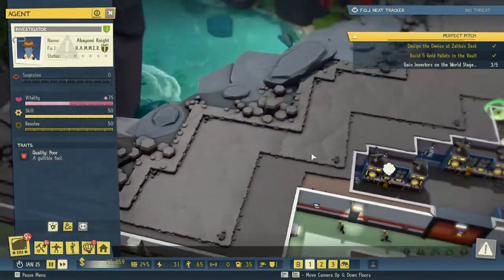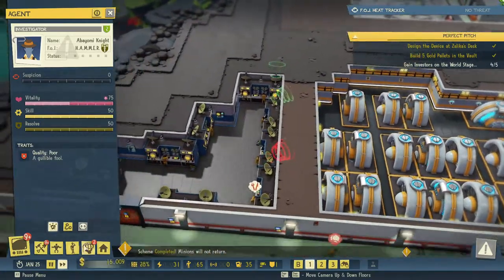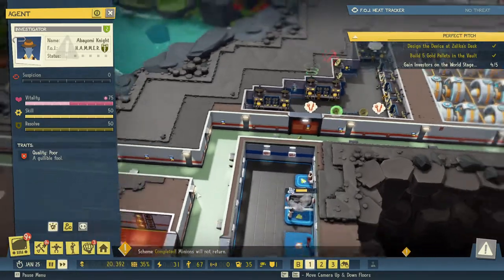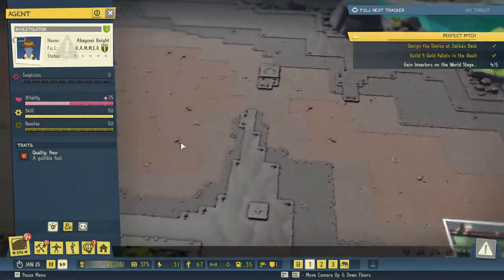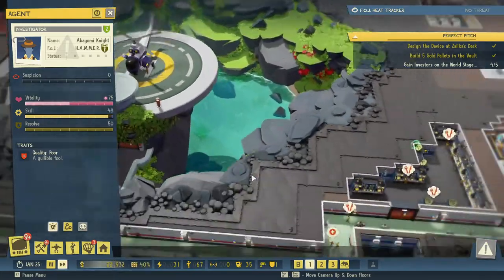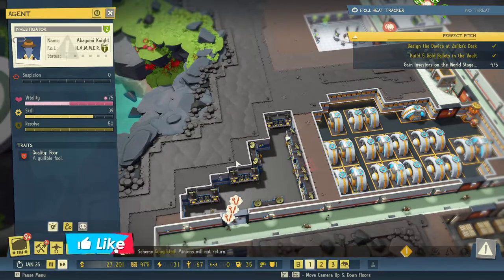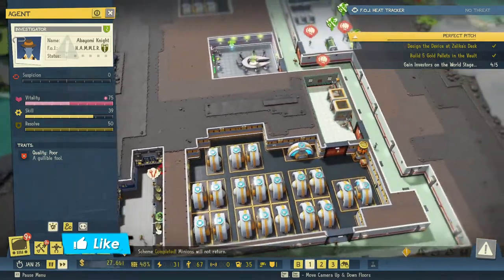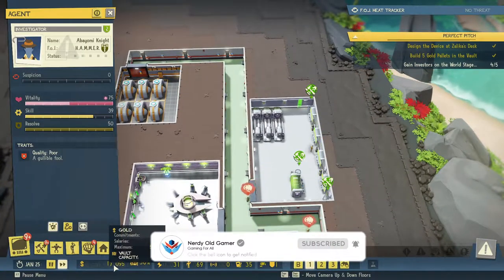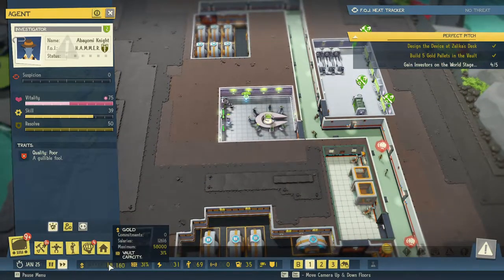We're not researching right now because we don't have the money. But we got another investor — we just need one more. Now what we need to do is dig out down here and get a huge control room set up. We just spent 10,000 — maybe salaries, yeah, 12,616 in salaries.